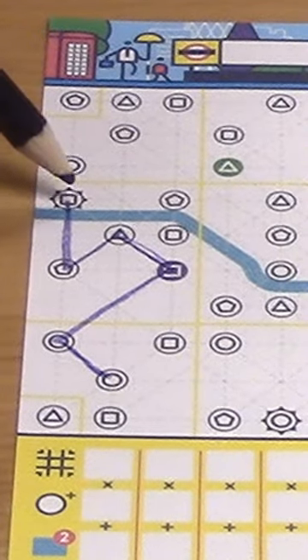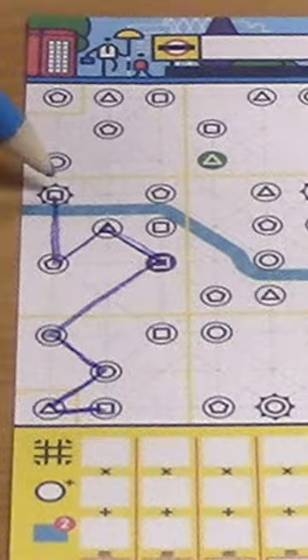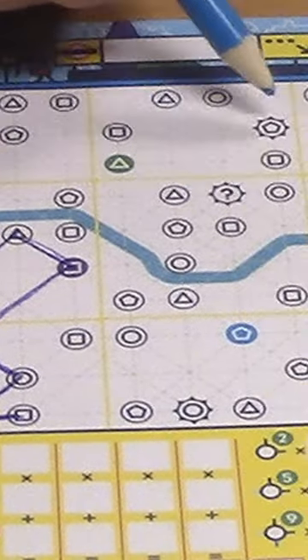So if I could get four, five, maybe even six stops in a single district, that's great for me. We get bonus points for each time our lines cross the Thames River, as well as for each time we get a line to stop at a tourist location with these little designs around them.